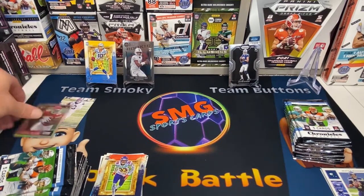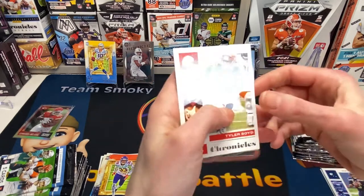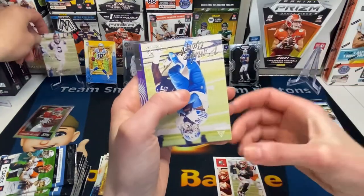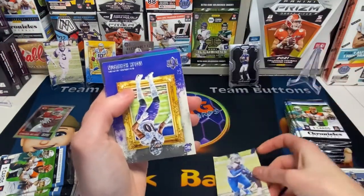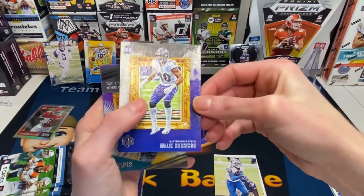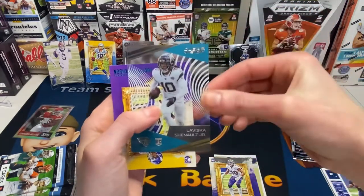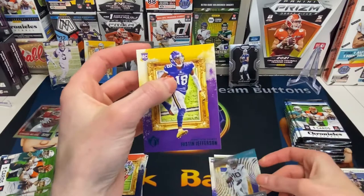I'll sleeve up my holo. I'm going to put my Joey B up on the scoreboard. Like, if we got points for repeat appearances I would win — got another Tyler Boyd. Then DeAndre Swift, Malik Harrison, Chennault Jr., and Justin Jefferson.